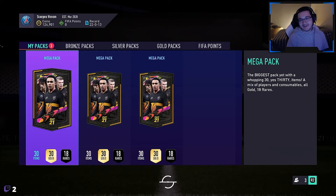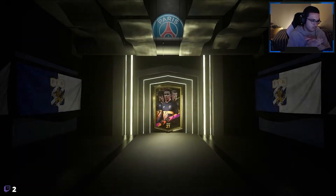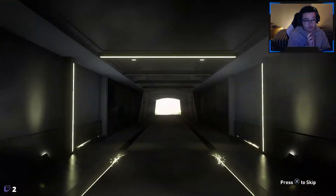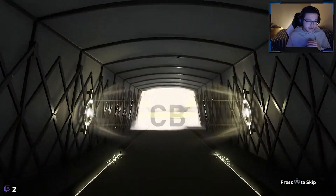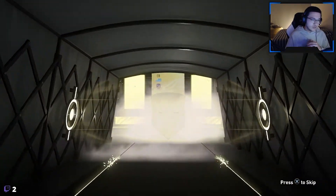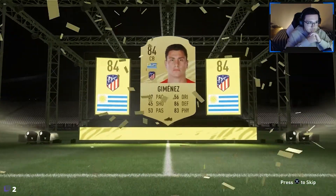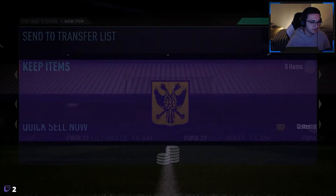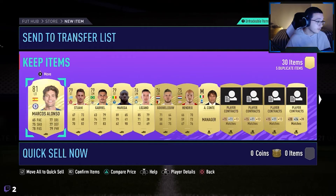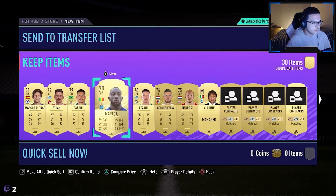Three mega packs left, hoping for a good pull. As you see here, it's a center back from Uruguay, Atletico Madrid - Jimenez. We already have Jimenez but the one we have is on treble, this one is also on treble, so we're going to keep the two and sell the treble one we got now. Alonso is not a bad pull at all, but we already have Digne so he's going to be used in an SBC eventually.